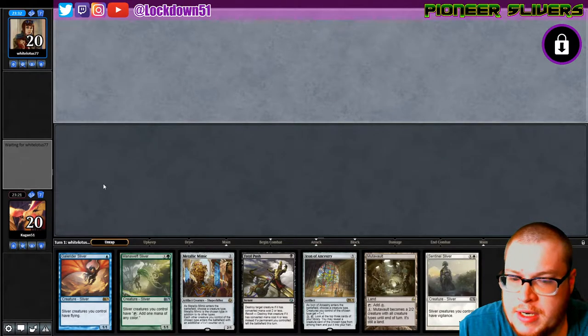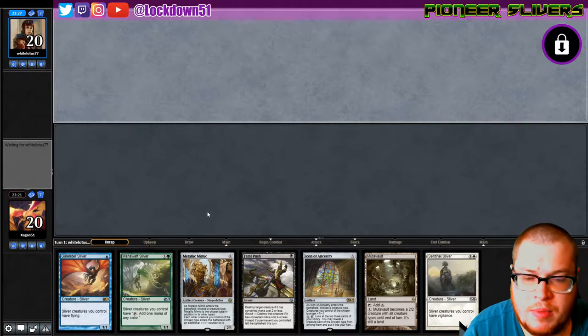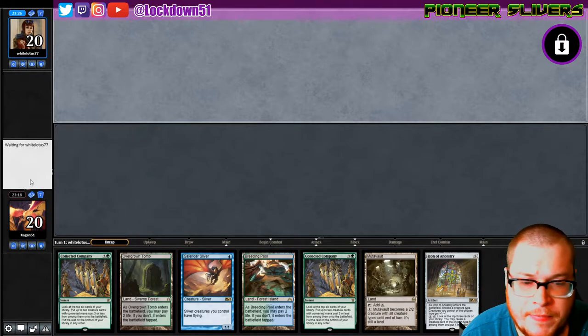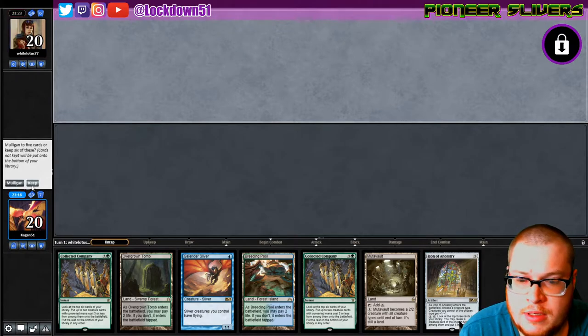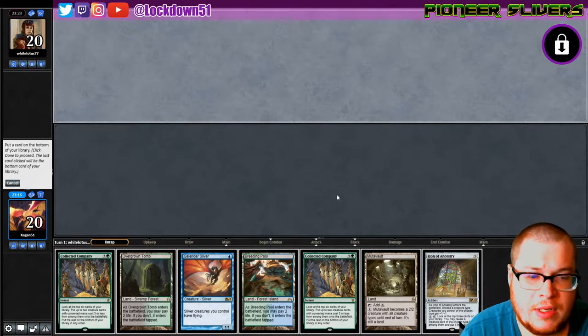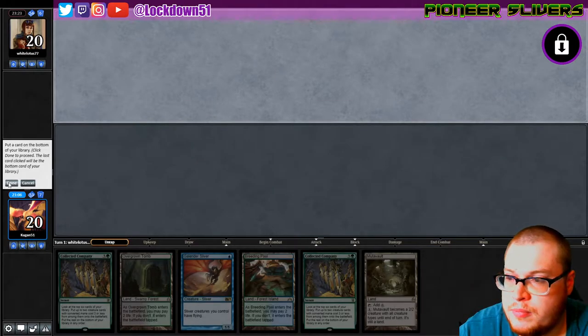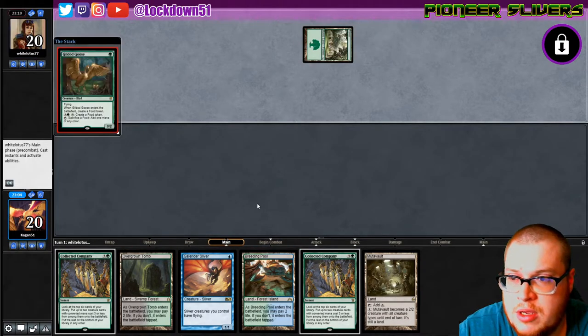Can't keep this hand unfortunately — maybe if there was some way we could play our Mana Swept we could keep it, but can't do it with this hand. This hand is a keep — it's not a great keep. I think I'm gonna just get rid of Icon so we can get all our mana for Collected Company. We're really counting on our Collected Companies here.